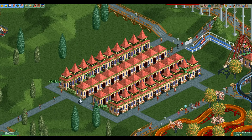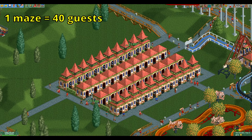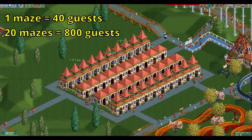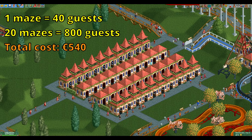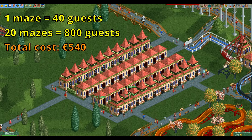It's actually not a bad idea to just build around 20 of these tiny mazes somewhere in your park. Each maze attracts 40 guests, so with 20 of those mazes you've raised the soft guest cap of your park by 800 for under 1,000 euros. Of course you also need other rides to keep guests in your park, but the mazes can help out a lot.